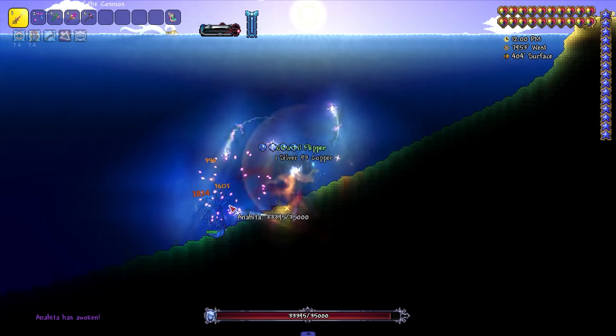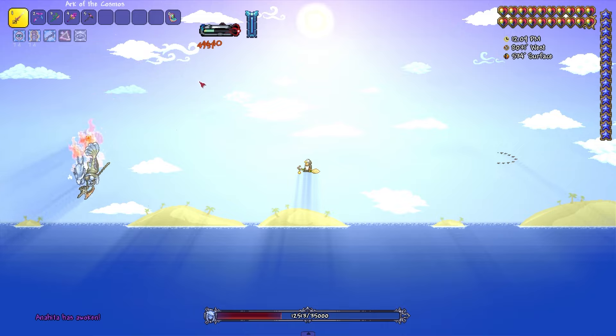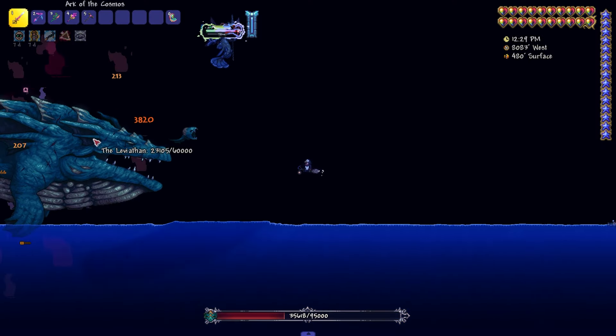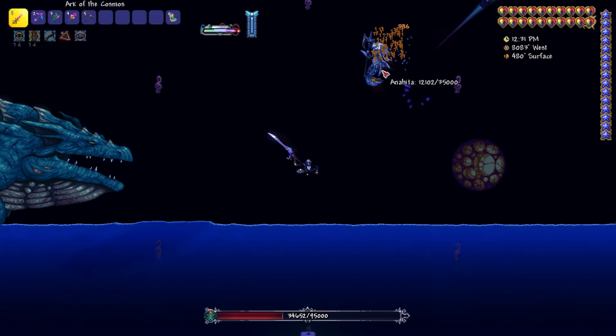Immediately after he dies, Anahita will appear. After she has 40% health, she will disappear and Leviathan will appear instead. When he is at 40% health, they will both start fighting against us.